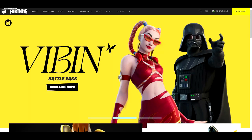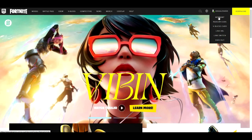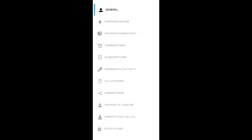To enable your 2FA, I recommend you sign in to your account and make sure you click on "Account" right here. Once you click on account, the next thing you're going to do is scroll all the way down.